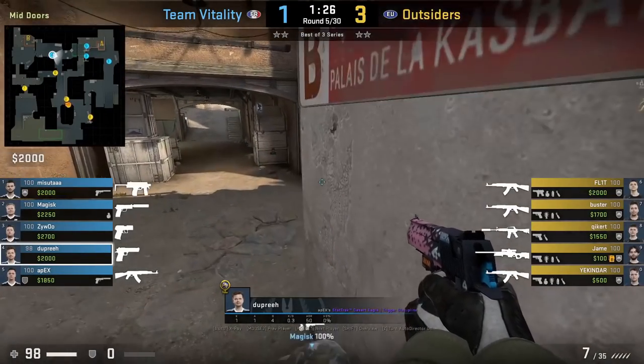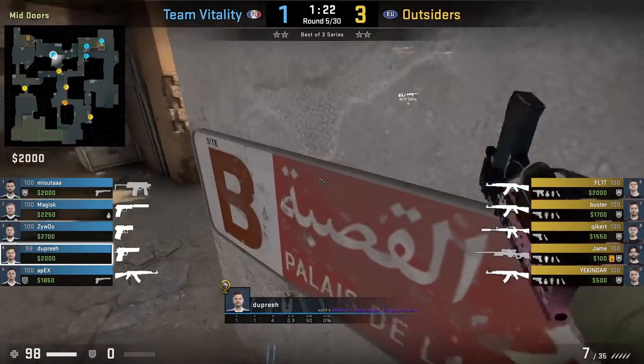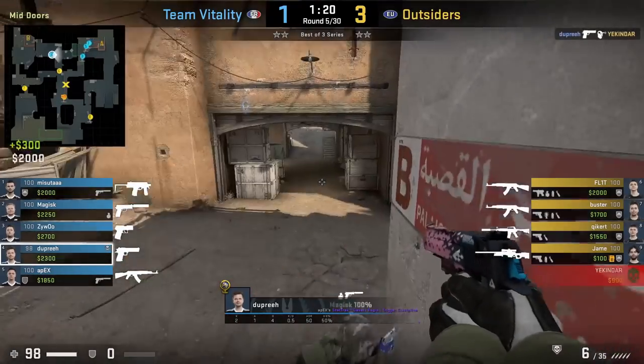Magus boosts to pre-CT mid where he uses the boost to peek mid doors and gets the kill on Youkinder. This off-angle boost catches Youkinder completely by surprise.